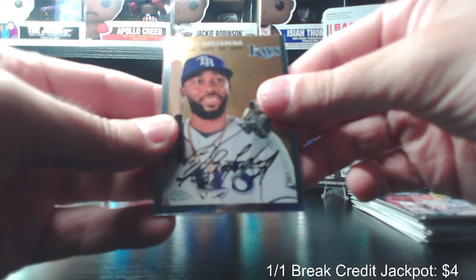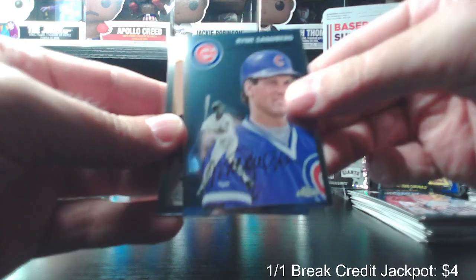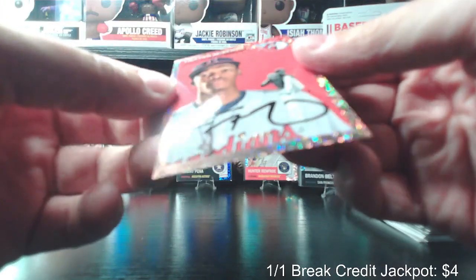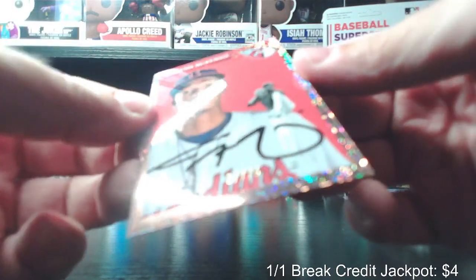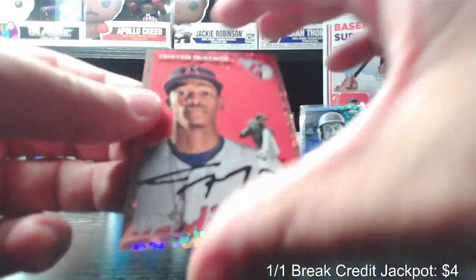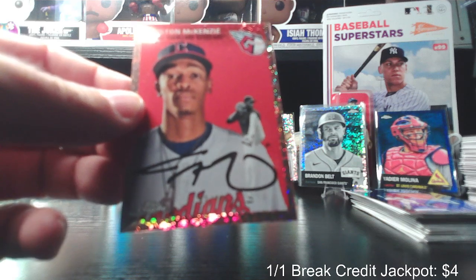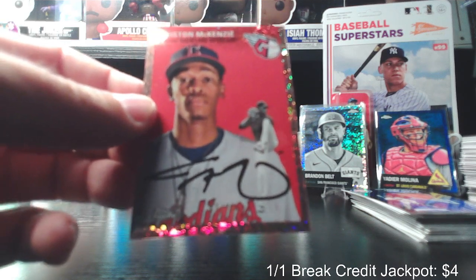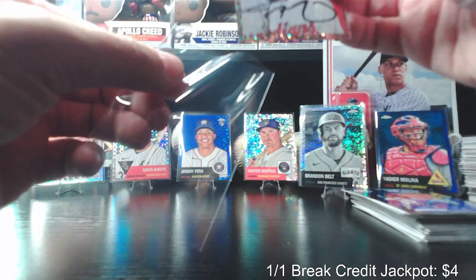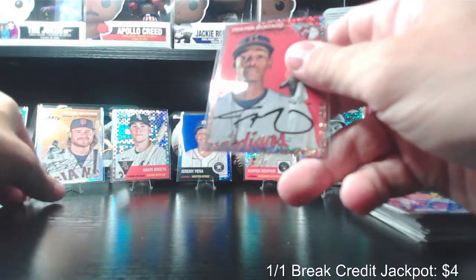They're all base, but Ryan Sandberg in the back, and then we have Tristan McKenzie numbered to 75 — that's the rose gold, I believe. I get them mixed up though, might not be rose gold, but it's an awesome card, numbered to 75. Can't go wrong with that. McKenzie is obviously a young player who's coming off injury and has kind of turned it around as the season has gone on. That's going to go to Evan. That's a nice hit — numbered out of 75.